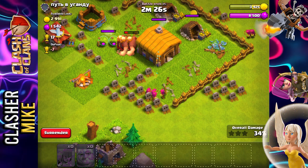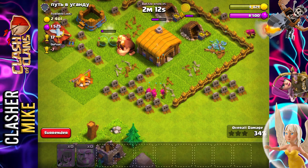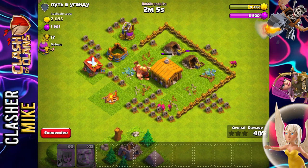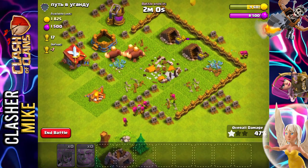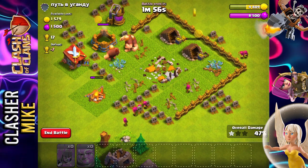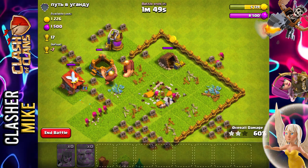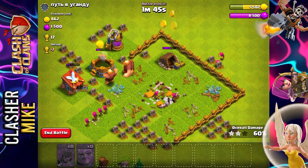Alright, we are at 34% right now, about to be at probably 40. This is going to be an easy three-star on this base. We really need to work on upgrading these troops and getting some goblins, because I think goblins could do quite a bit of damage here — using giants as distractions and then goblins to take all the loot.